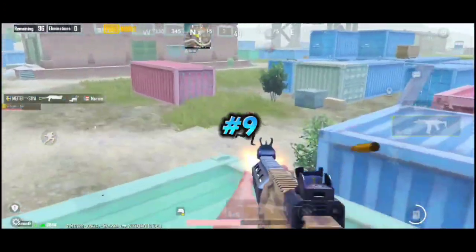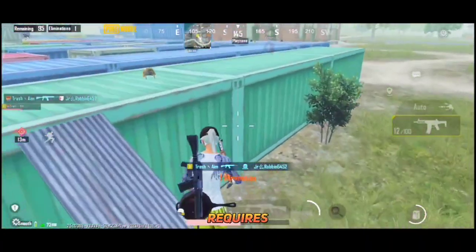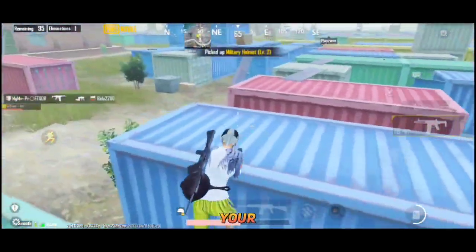Combo number 9: SKS and AKM. This combo is used by highly pro players and requires a high level skill set to perform best with this combination of weapons. However, if your tapping speed is good enough, you should definitely try this one.